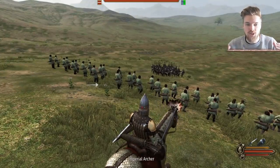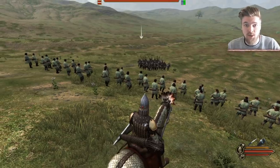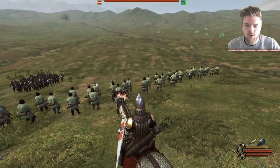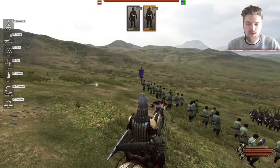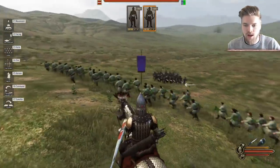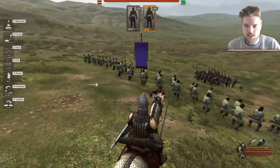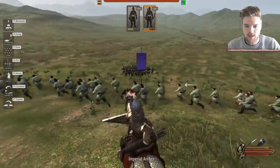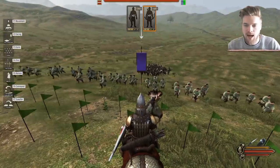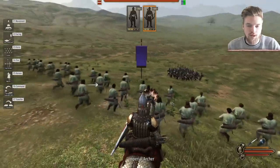If archers are in a tight formation, the people at the back won't be shooting, making them useless. Always keep archers in loose formation on top of a hill. If some aren't shooting, right-click and drag to spread the line even thinner so every man has a clear shot. You can also click to move them all forward or backward as needed.